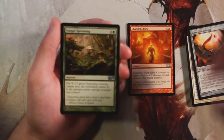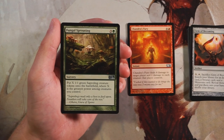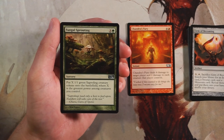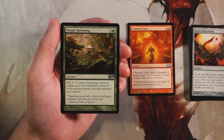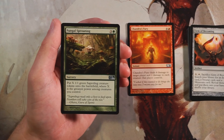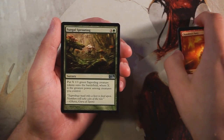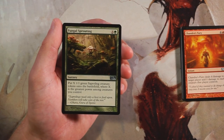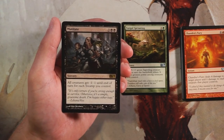Fungal Sprouting is a sorcery for three and a green. Put X 1/1 green Saproling creature tokens onto the battlefield, where X is the greatest power among creatures you control. This can be very very good but you need strong creatures to maximize it. This is probably good enough that I would pick it over Chandra's Fury. It does put you hard into green, but for four mana if you can get four or five 1/1s it's more than worth it — long-term board presence spreading damage and filling your board.